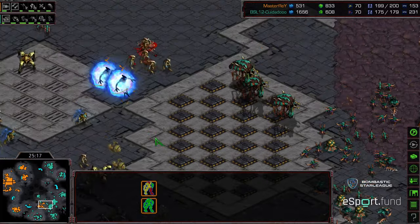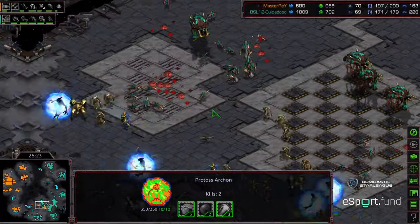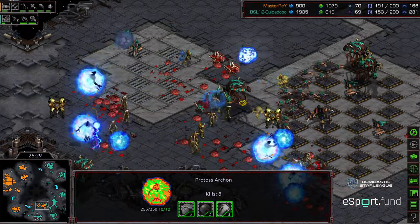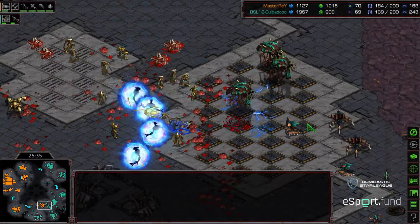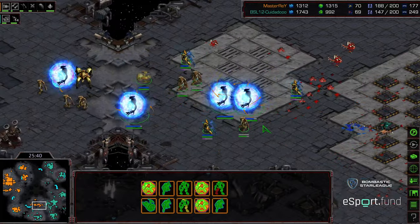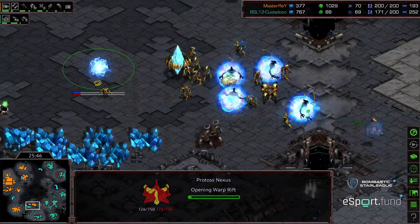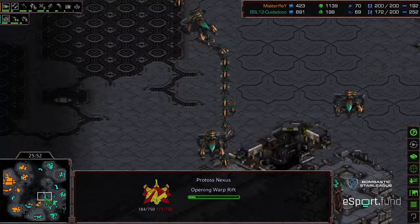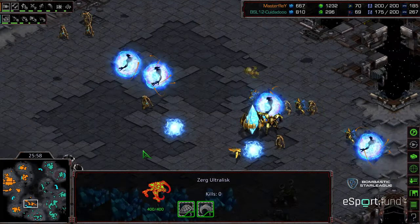Master Ray gathering nearby — he has speed shuttles upgrading and he's actually upgrading level one air weapons, interesting; I'm wondering if that was a misclick. Zeddy now being engaged on his front, some reinforcements diving from above. Psi storm now — Master Ray's psi storms looking much better, catching a lot of units. But these zerglings are flooding in. Beautiful storms from Master Ray really cleaning this army up. Master Ray going to back off with this army; he needs to keep it alive because if he loses it he's going to lose all of his expansions.